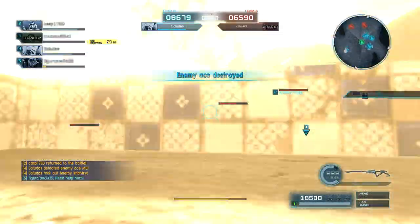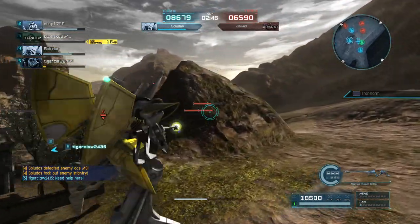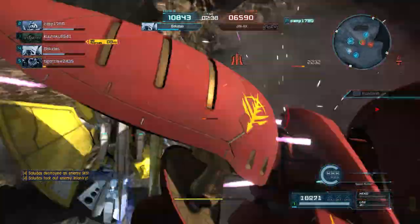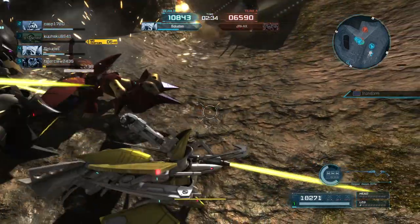So, ace mode — we're playing ace mode. The aces were declared. The enemy ace is the Tetra, which we just took out. Our Kublai is our ace. Kublais are actually very good at playing the ace role because they just have so many different kinds of ranged weapons to do damage with.